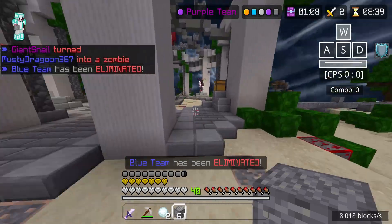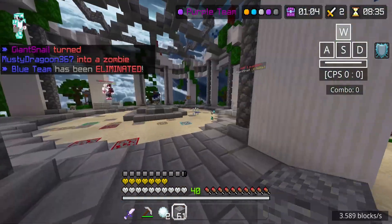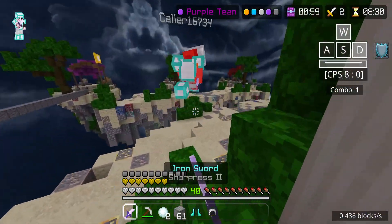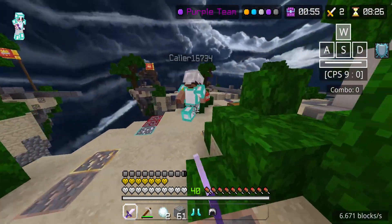So I think in terms of this client, the best things available for PvP-wise is obviously the zoom-in feature. We're gonna zoom in on this guy. The zoom-in feature is really useful when it comes to trying to bow someone from really far away.